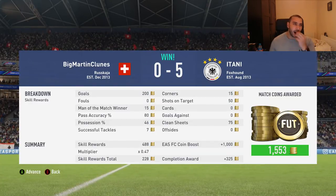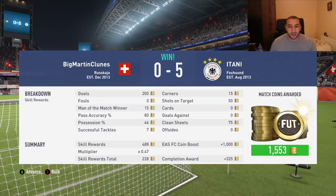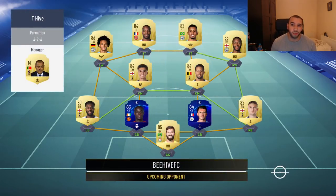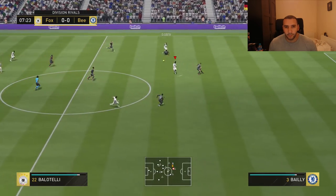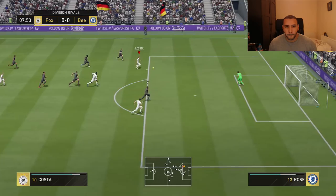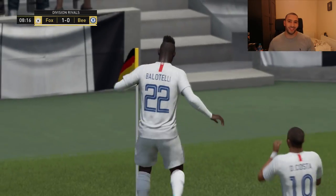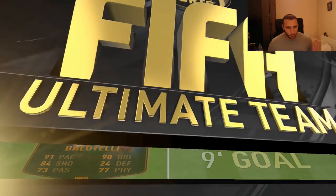Balotelli's dribbling is actually insane — it just doesn't feel right. It feels wrong to have Balotelli with insane dribbling like that, but even though his agility is still low he still feels like a really nice player to move with. The next opponent has a 4-2-4 formation — a Premier League team with Lacazette and Jesus up front, Sterling and Sane on the wings, and Bailly and Laporte at the back — very good defenders. Let's see if we can bully them with Balotelli. When you have three pacey players up front, it's just an insane counter attack. Not used to him having this pace or this dribbling, but he feels like a goal-scoring machine right now.